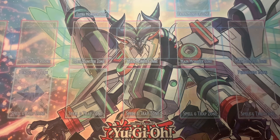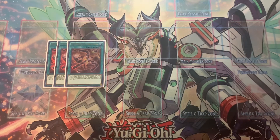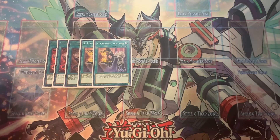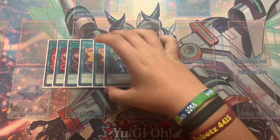Now onto the spells. For the Sky Striker spells, it's relatively standard. You got the three Widow Anchor — best card in the deck, nothing to say, it's wonderful. Two Shark Cannon — this is a blind second build so most people play one, but I think this card comes up so much. It's great for taking things or building your board, stealing stuff. I'm a little sad it doesn't negate like Called by the Grave, but besides that it's wonderful. Engage — best card in the deck.